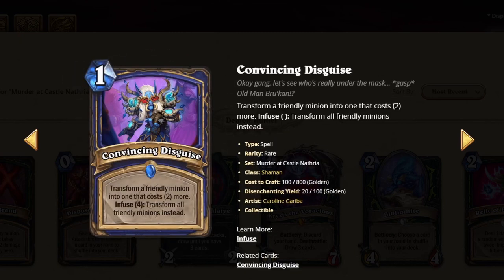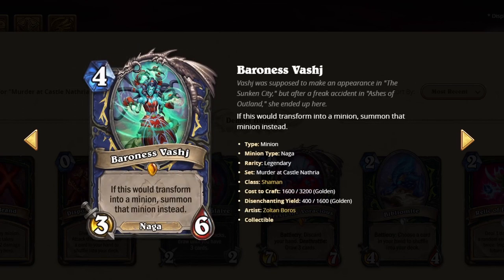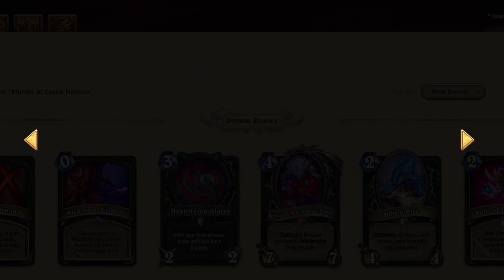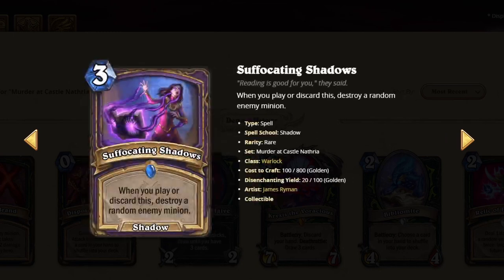Evolve usually is good, especially when you can do it with your whole board. I will give this card a 3. Just because it has a condition — this card's insane, it's a 4. This is crazy — 1 mana? Are you kidding me? This card is probably quite good in the deck, it's a 3. I also believe in this card a lot — Devolve and Evolve in one card seems decent to me. I'll give it a 3. There's no discard in the game, so I'll give it a 1.